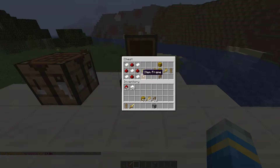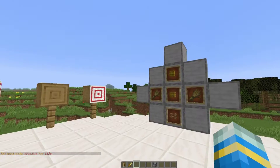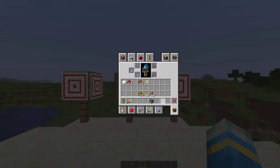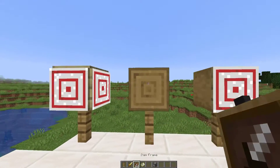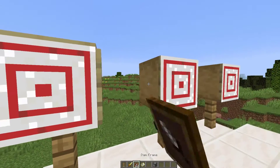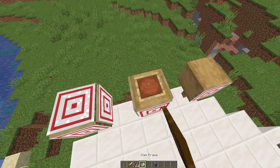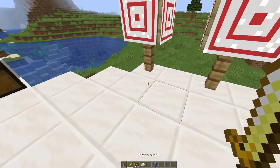If we grab some redstone and some paper, that will allow us to craft the target. Pop in the recipe like this — five pieces of paper and four pieces of redstone — and that's going to give us a map. We also need an item frame to put it on any block. Pop the two together like that, you can put multiple on the same block if you want, one on the top, and that will give you a target to shoot at.